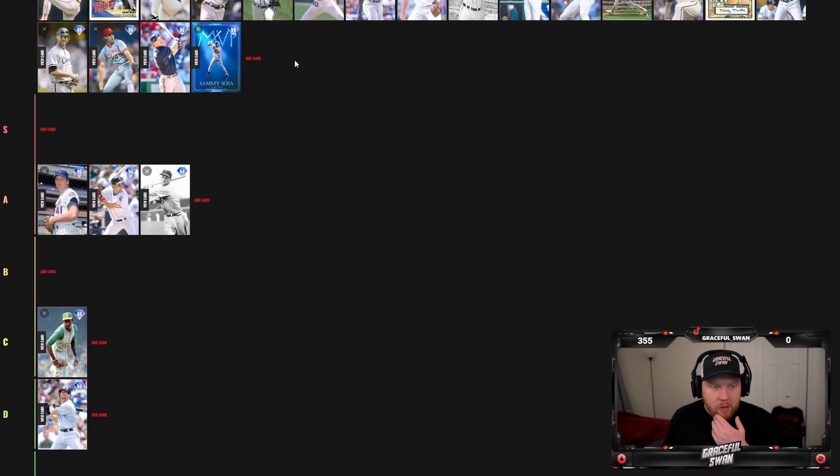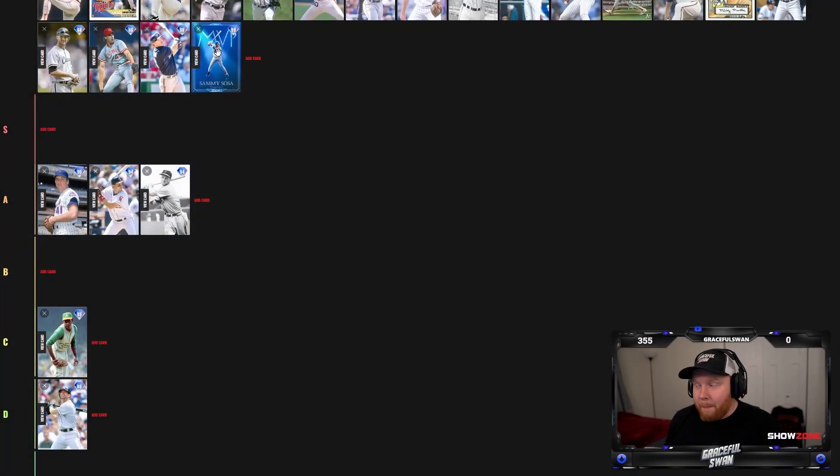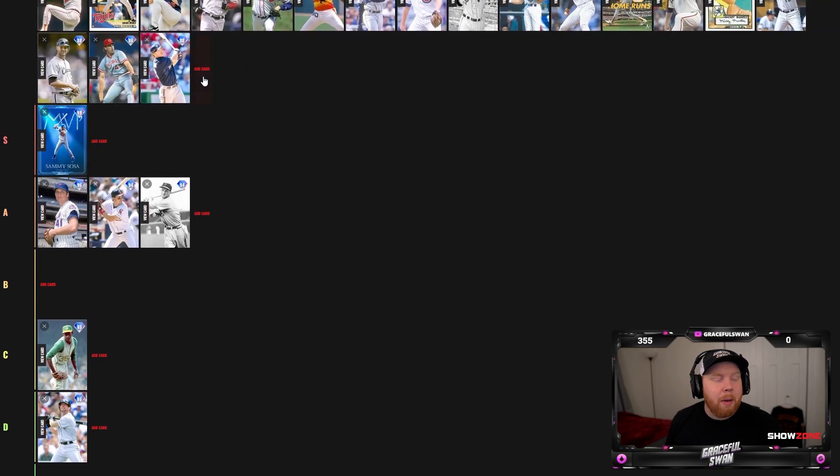99 Sammy Sosa — I think we all understand Sammy Sosa. He's got 83 speed, his swing is incredible, and he gets such good jumps in the outfield — he made some crazy plays for me. Sammy Sosa might not only be S tier, but might be the best card in the game. It's actually debatable.